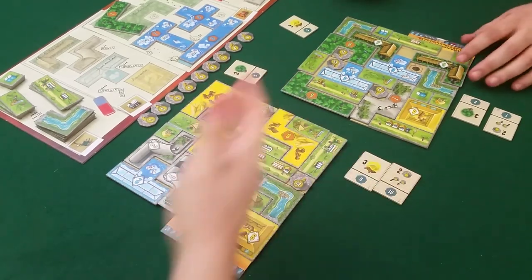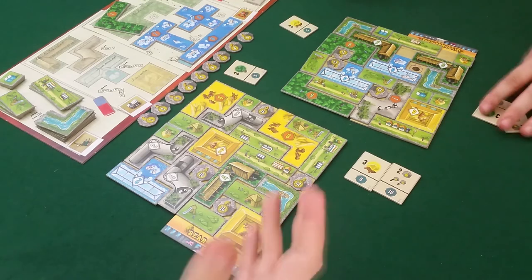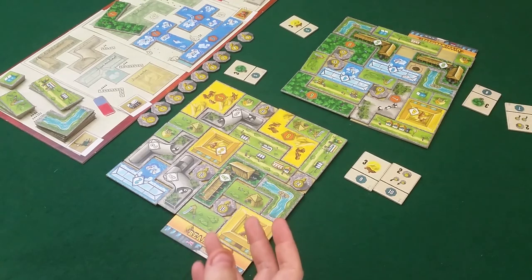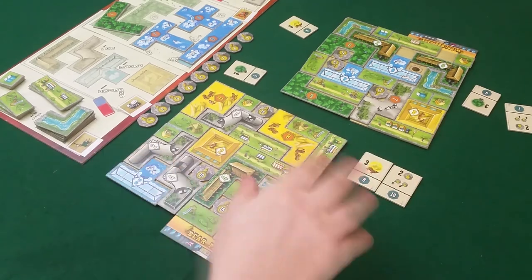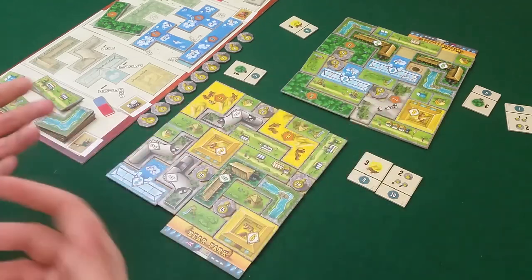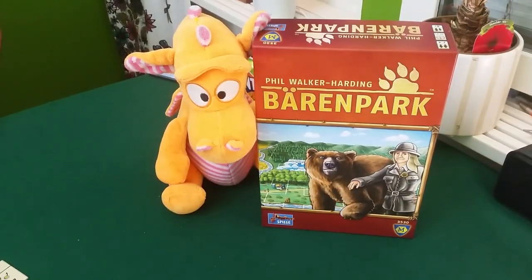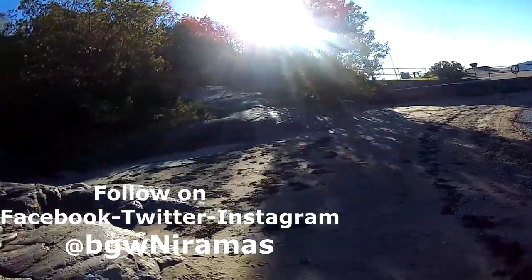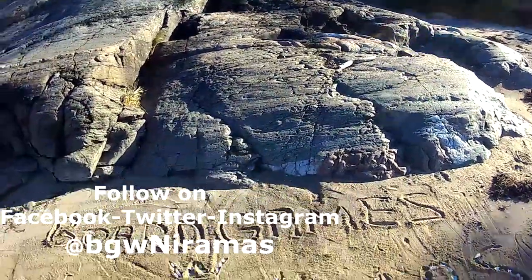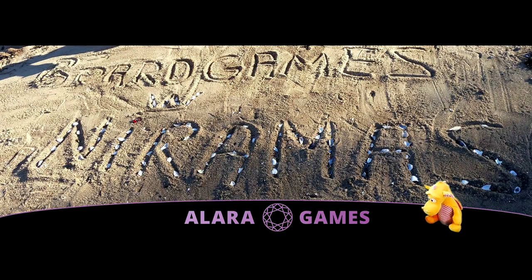I really like these achievements because they add so much — you get something to go for. It changes the puzzle of how you have to structure your park. When I played this earlier without achievements I wasn't that into it, but this was a lot more fun. Now I have something to work for and try to beat you to it, which made it more fun. I want to play with achievements in the future. Thank you so much for watching — that was Bear Park, and Draco had fun watching. Take care, bye-bye. Board Games with Niramas is sponsored by Alara Games in Sweden.